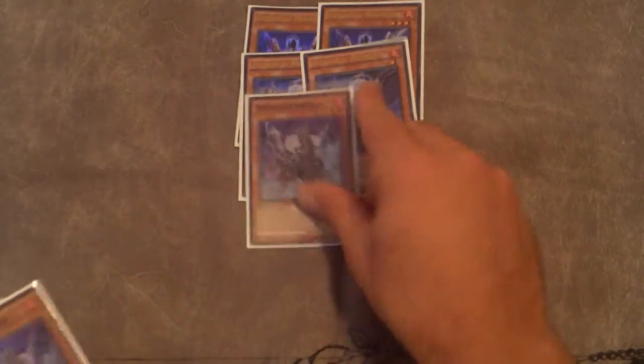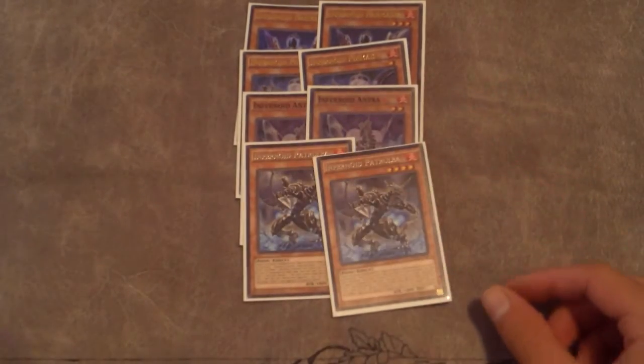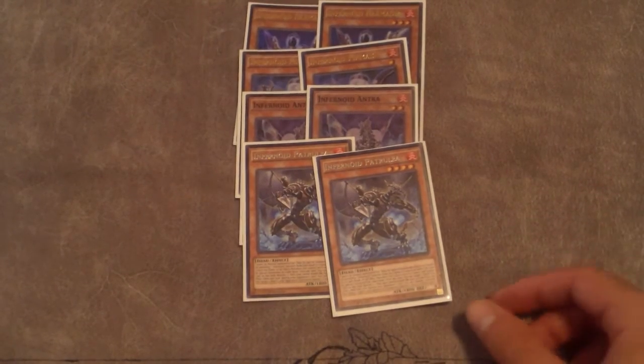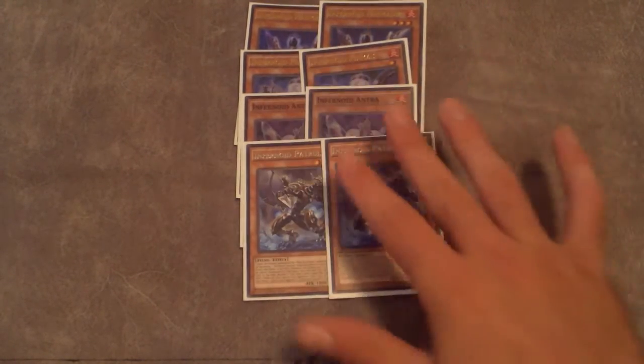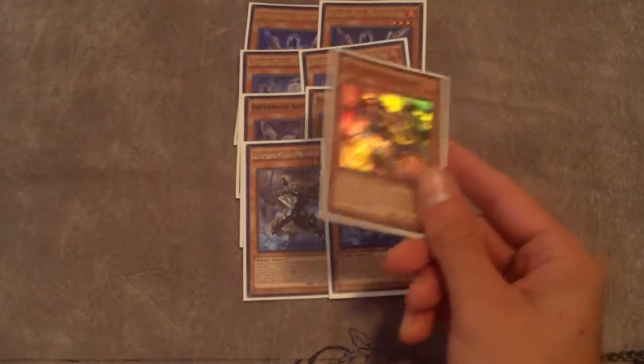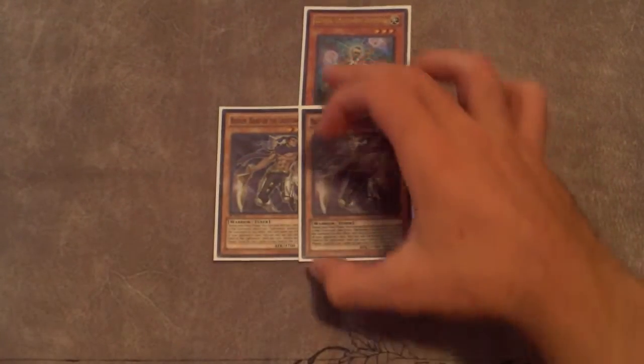We've gone down to two Harmatic — don't know why this card is so expensive but it is. Two Permafrost, two Antra, and now two Petrulia. They're all good in their own situations. You want to run multiples so you'll have things still in the deck that you can send with Decatron. The little guys also have the effect that on your opponent's turn you tribute a monster and banish a card from their graveyard.